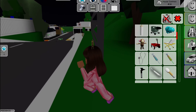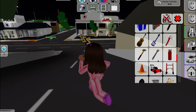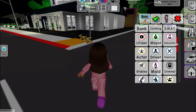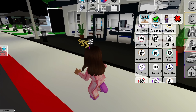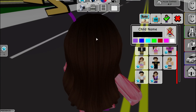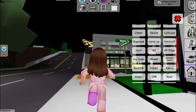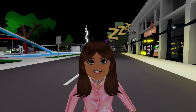Moving on — the update says 'other little stuff,' but there's nothing new in the inventory. Everything still looks the same except for the repair man job. No new emotes either. I'm not sure what they mean by 'other little stuff,' but I don't see anything different.